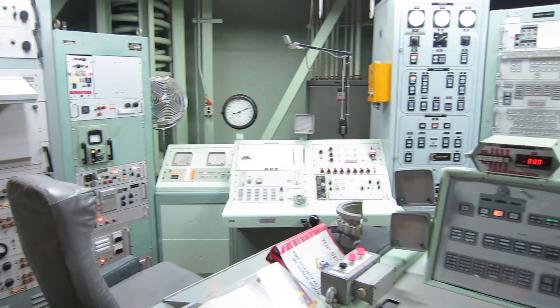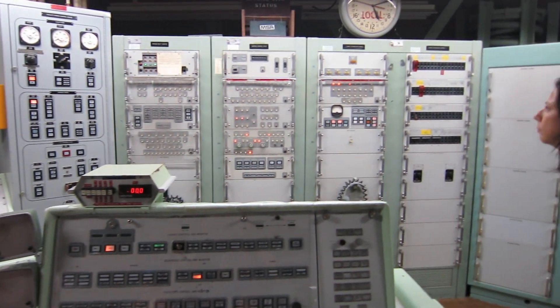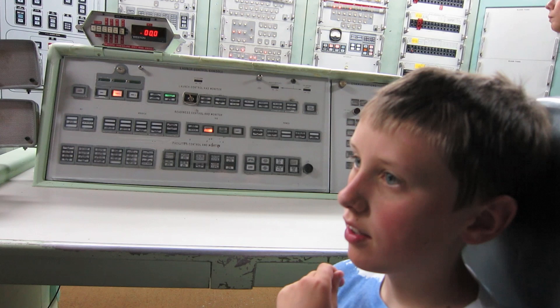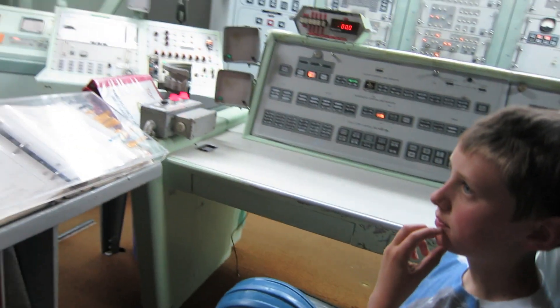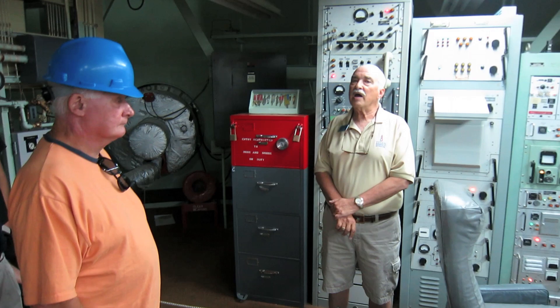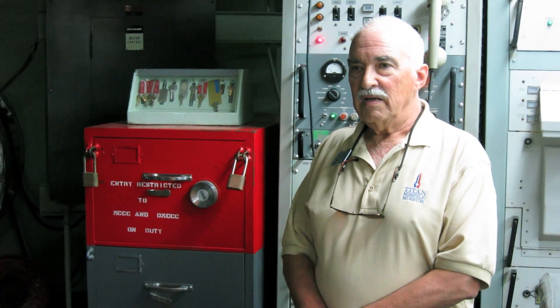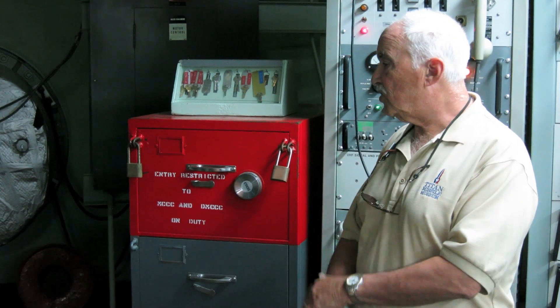The other was called the MFT, Missile Facility Technician. That individual was responsible for all of these systems within this complex that kept it operational. Now, these two locks were the property of the two officers on crew. They were issued to them when they became combat qualified and they set their own combination into that lock and told nobody. Only they knew the combination to their own individual lock. Consequently, it took two people in agreement to gain entry to the safe.